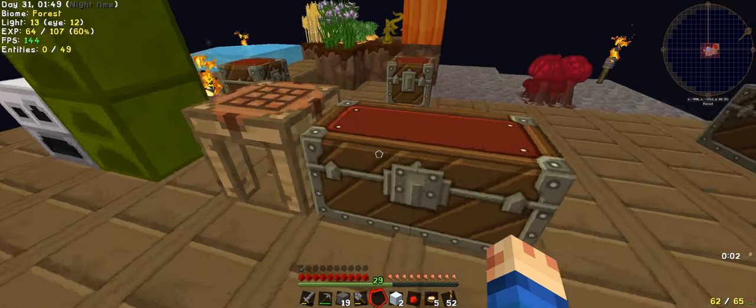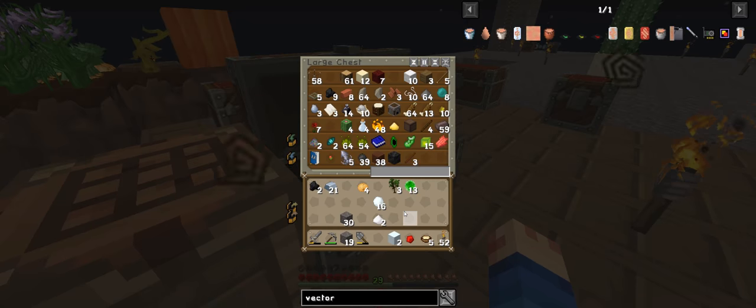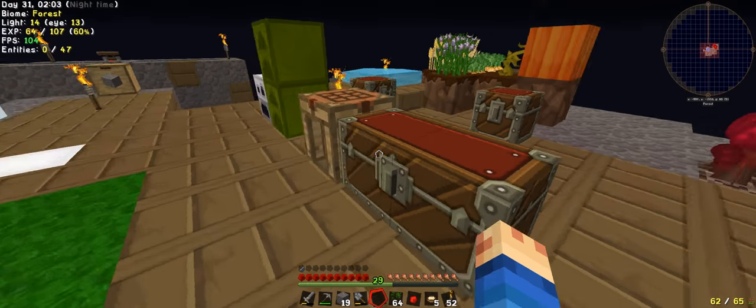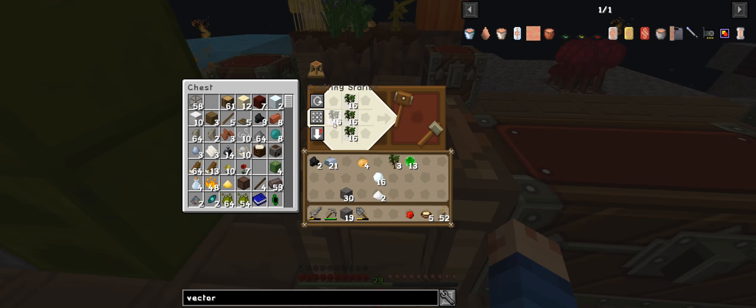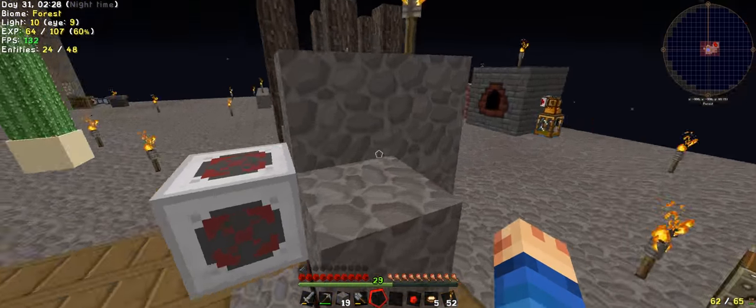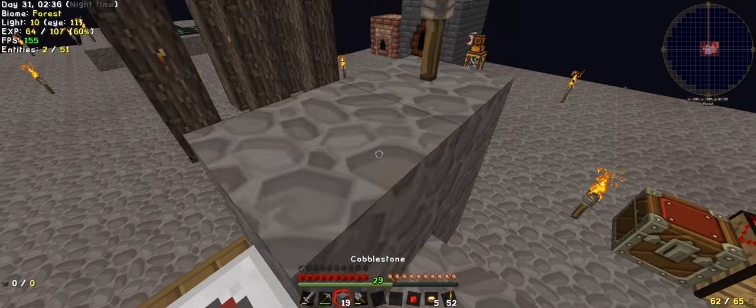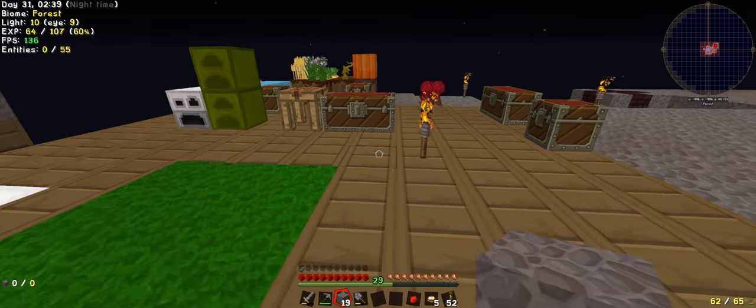Still got some plant matter but not enough. That's right, I moved to the UI. We'll do that — give us 52. Sixteen, and two of them. And there's our two slime balls.